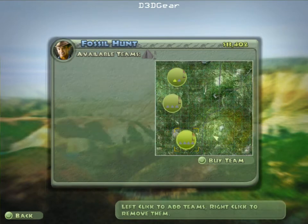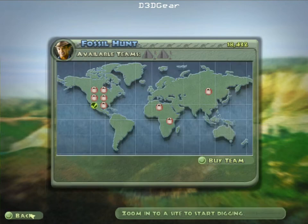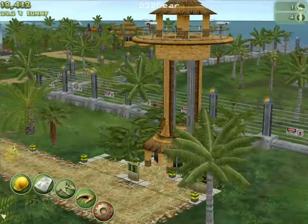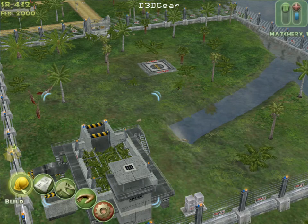Now we have some leftover money. I'm going to buy a new excavator team to search for more fossils. We've got one team over the plains and I'm going to put this one on the other plain — the content in the mountains is just average, while the plains is good. Having more digging teams makes the fossils come in more often and you can get more different fossils than you would otherwise.